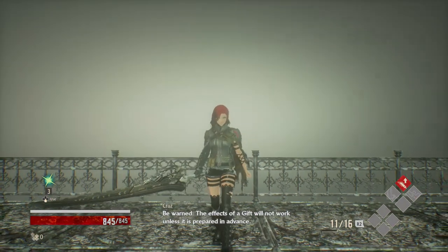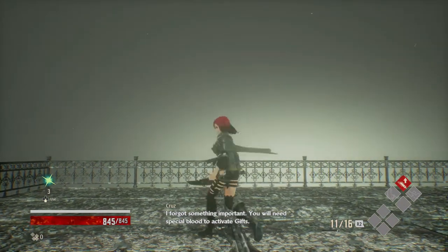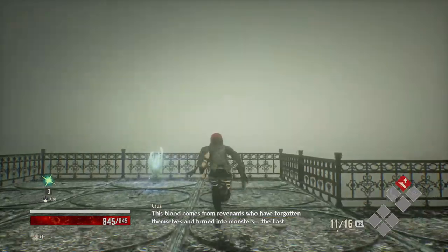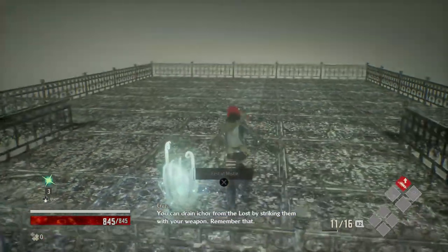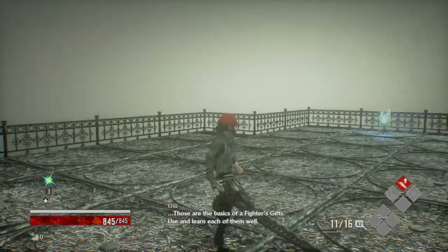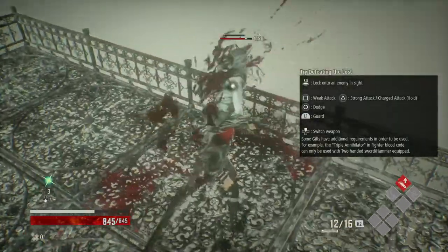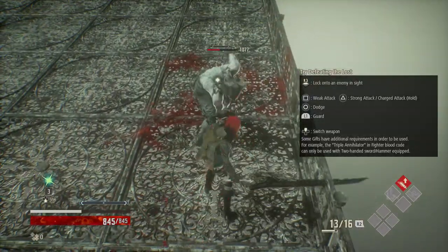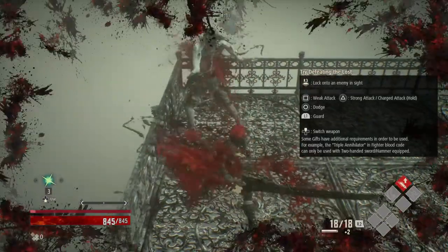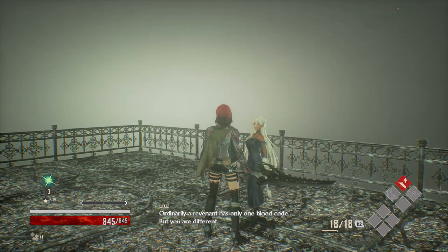There we go. The effects of a gift will not work unless it is prepared in advance. You need special blood to activate gifts. This blood comes from revenants who have forgotten themselves and turned into monsters. You can train I-Corps from the laws by striking them with your weapon. Show me the bad guy! I want to stabby-stabby him! I really need to learn how to parry, because that is where I fail on this game. I can't parry for anything, and dodging doesn't help with everything.